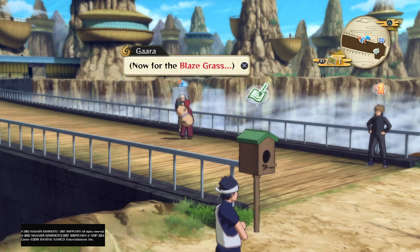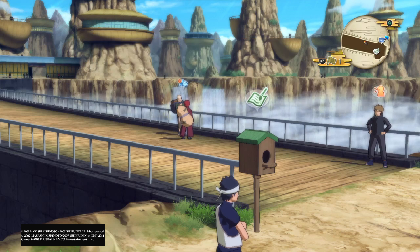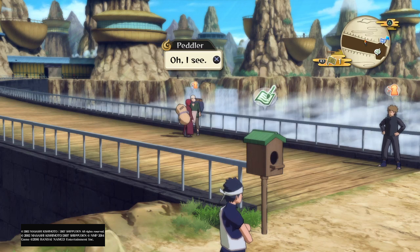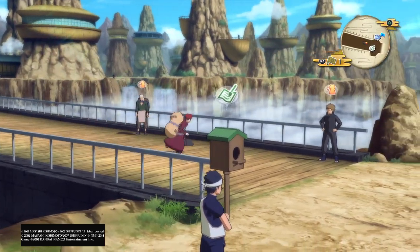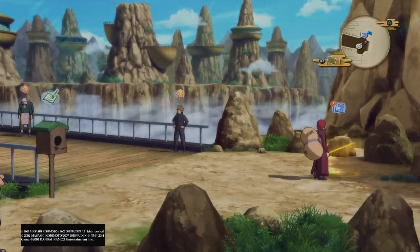Acquired a Desert Orhead. Now for the blaze grass — we've already obtained this. If you go talk to this guy, it's basically a welcome, and even though we've already purchased this, the game didn't actually register it. So now we need to go fight Lee again, because we need to get the blaze grass. After we do that, we need to go get the Desert Orhead again. And that's how it keeps going.